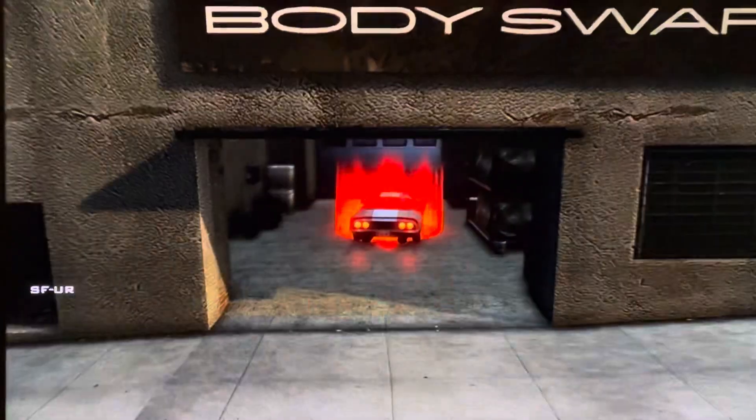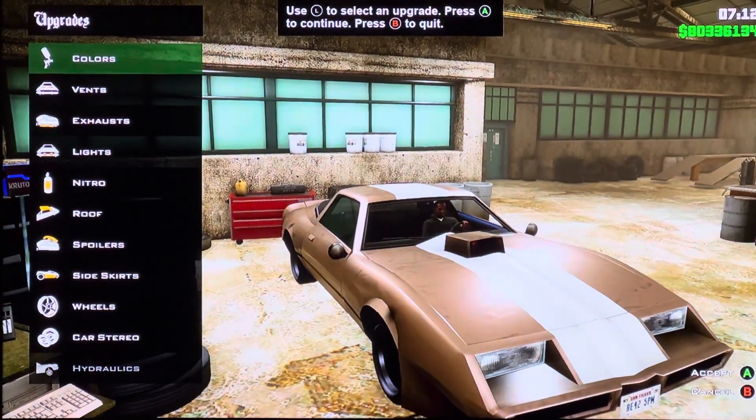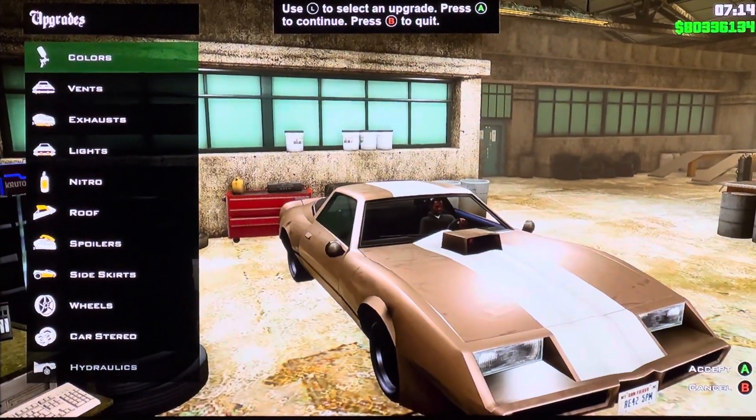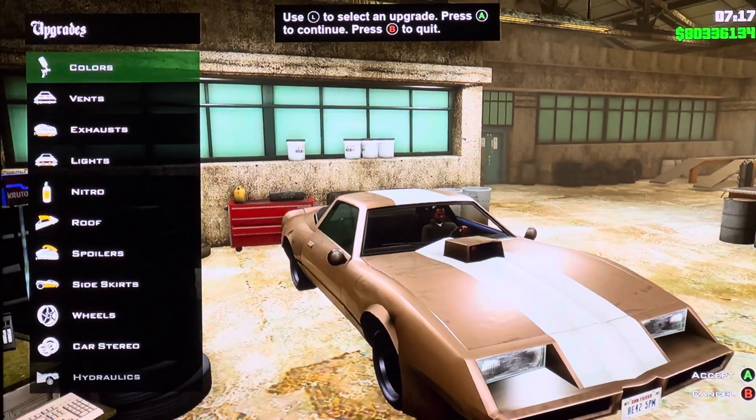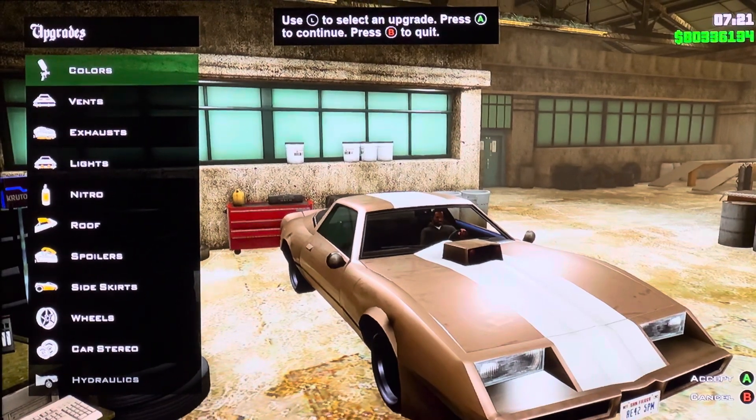Hey everyone, it is me, America Mott. Today we are customizing in GTA San Andreas the Imponte Phoenix. It is based on the 1979 Pontiac Firebird, also known as the Seminole Camaro.